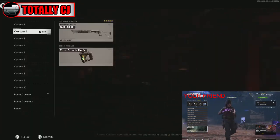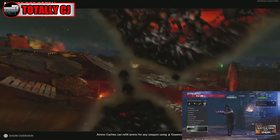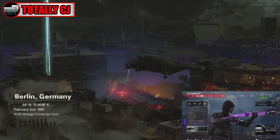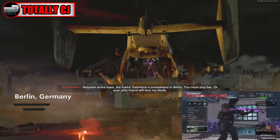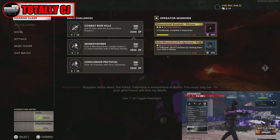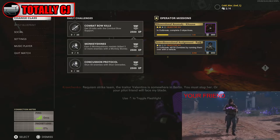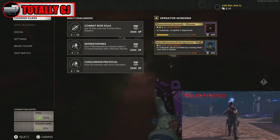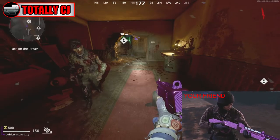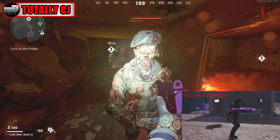That means you have done it right. Now simply pick a gun. Once you pick a gun you're going to load in. Usually you should only have one revive, but you're going to see that you have three. Now I'll pause it — you have three displayed, but you actually have 99 revives. Your friend can also join too, just make sure you do not go to a high round otherwise your friend won't be able to join.